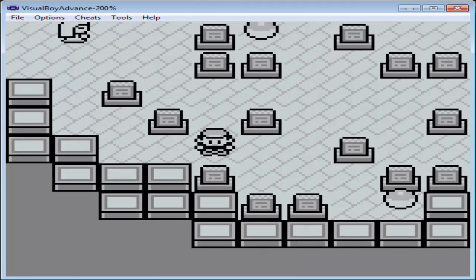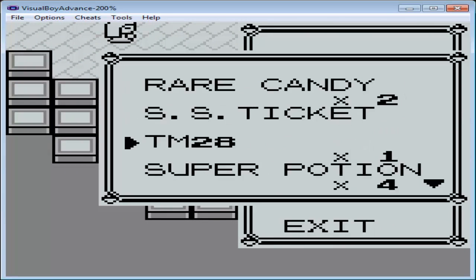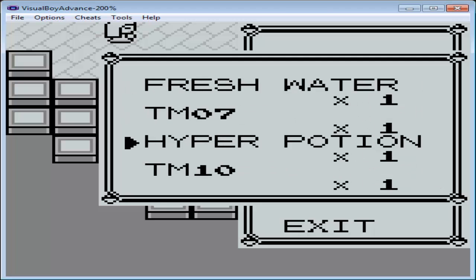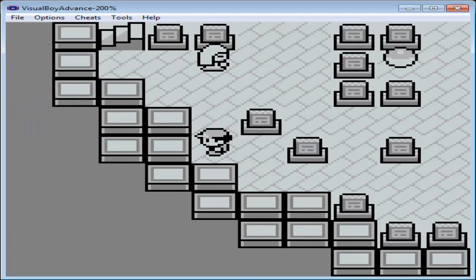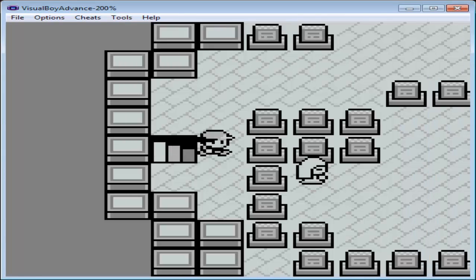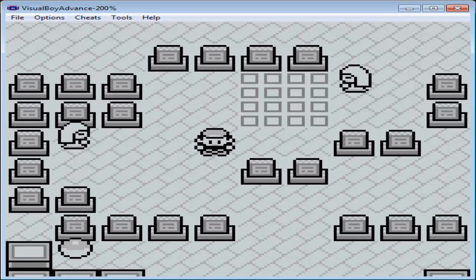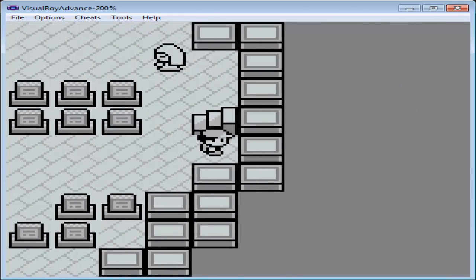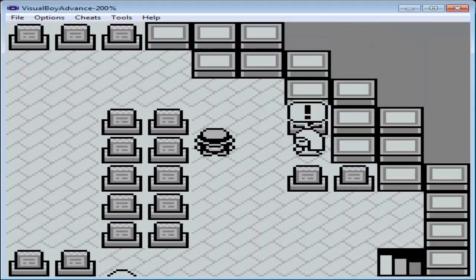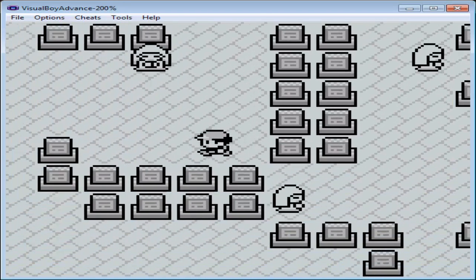I don't really need the room for items. HP Up — actually I can use that. I have two HP Ups now. Let's use that on Blastoise. Keep on climbing the tower, and then there's this little health regen zone where all our Pokemon get healed. Found a Nugget. We make our way through.